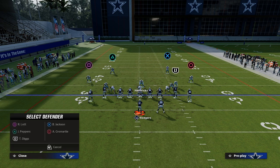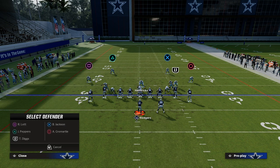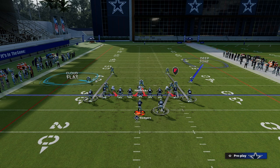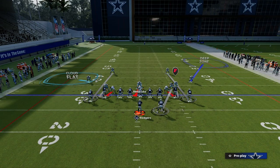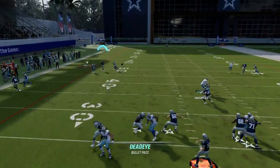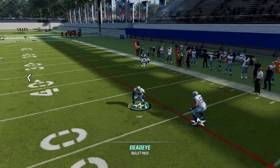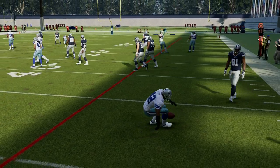Then on the short side of the field — in this case to the left — we're going to take that cornerback and put him in a cloud flat, and we're going to man up the safety on the receiver. This is what the defense looks like, and to me this is the best coverage defense right now. You're going to get really nice coverage on anything they normally beat you with, and you've got these zones here. That 25-yard cloud to the short side is really effective for taking away the corner route on that side.